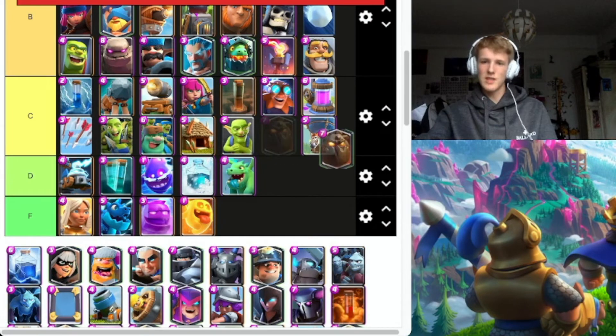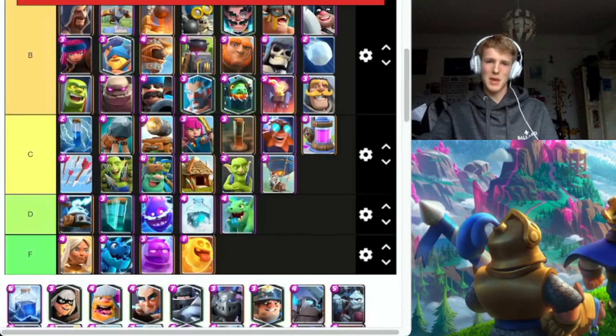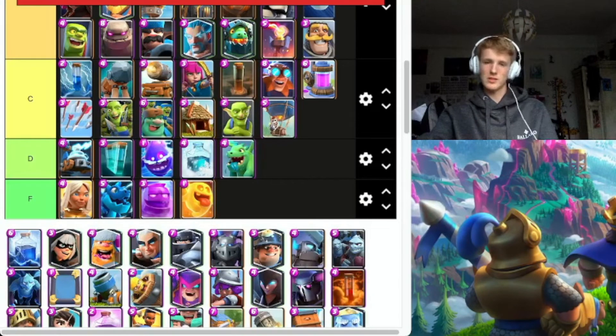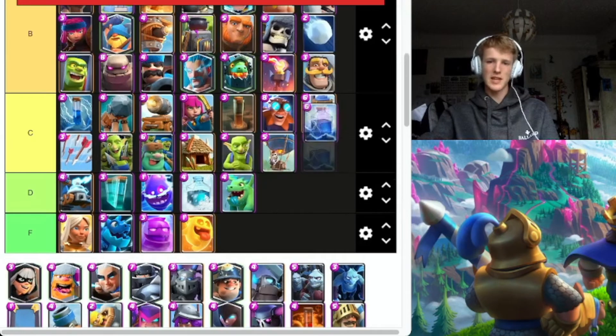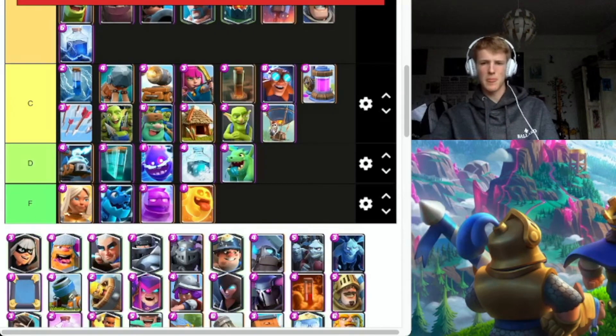Lava Hound — oh, it's very good, going to put it in A. I remember when it came out it was average, but now it's just ridiculous. The amount of people playing Lava Loon, especially in Top Ladder and Mid Ladder. Lightning — solid, I'll put it B. It doesn't kill Witch or stuff, but it kills Musketeer, and Wizard I think — let me know down below.